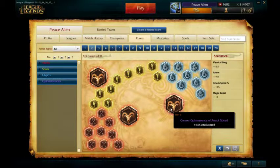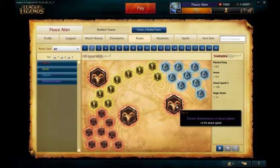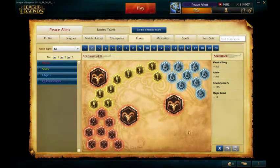For Quintessences, you just want Attack Speed Quintessences because that's generally the best for AD Carries. There are some things you can do like taking AD Quintessences for more damage, but I just like the Attack Speed — it helps you later on in the game and they're really good Quintessences.